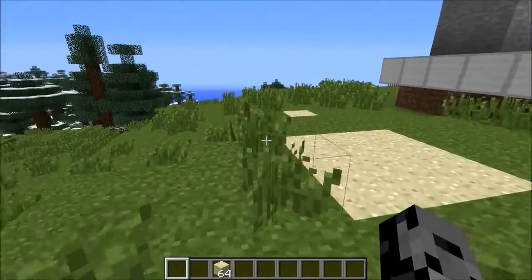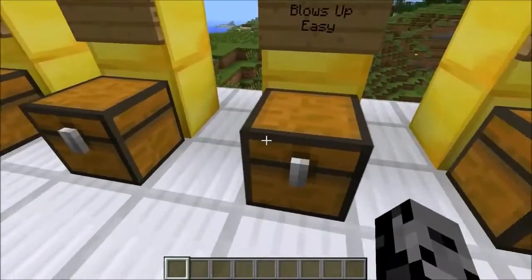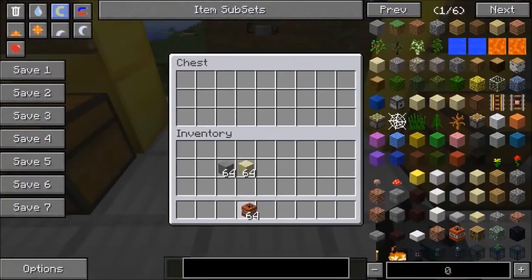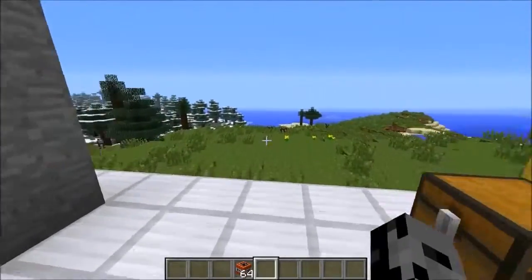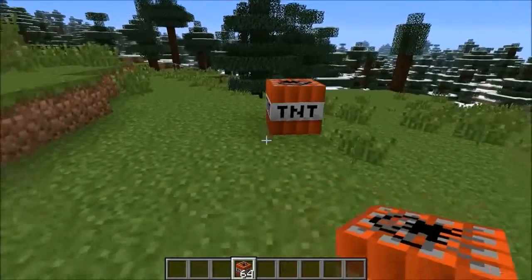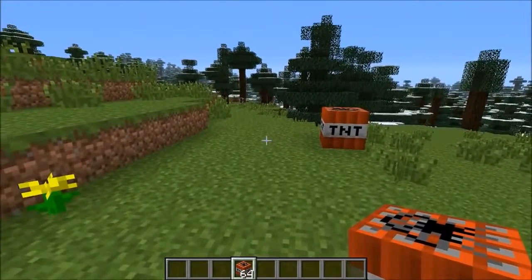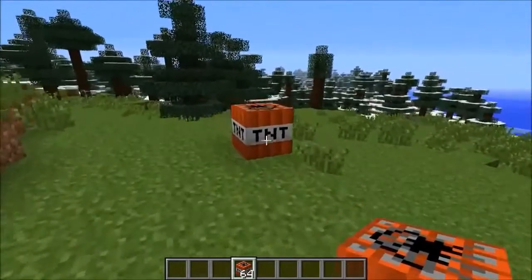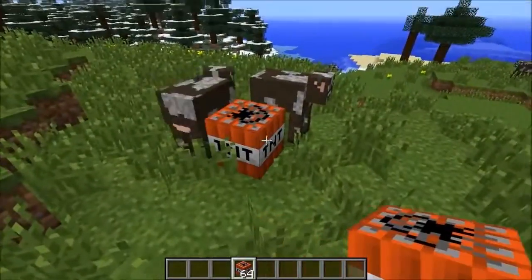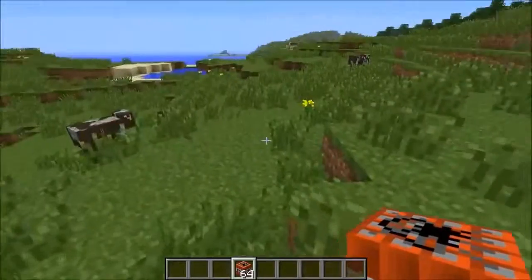Next up is Troll TNT — Bami's favorite — and I'm pretty sure this one would get me every time. To make it, it's just TNT placed next to a Troll Soul. The TNT looks completely normal but it's extremely sensitive: if you try to pick it up, it blows up. If someone left TNT on the ground, the first thing I'd do is punch it to pick it up — but this one actually explodes when you do that. It even trolled the cow nearby — he's dead.